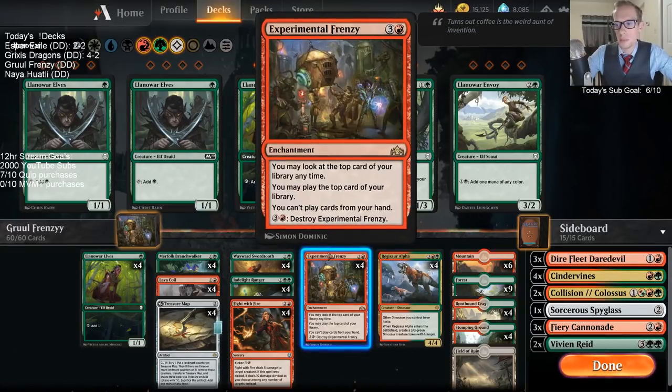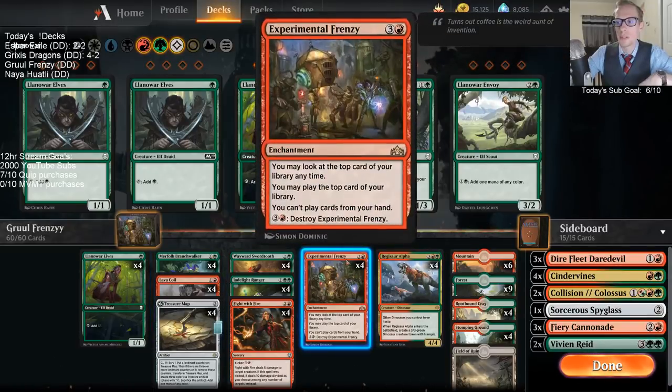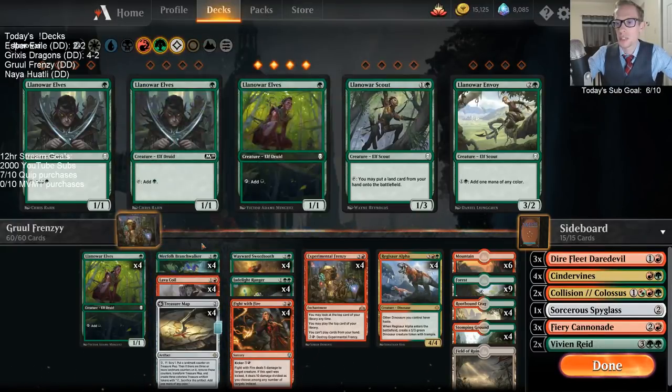With Experimental Frenzy, we can clear lands off the top. If you play a Branchwalker and your next card is a land, you'll be drawing it. But of course, when you have Experimental Frenzy in play, you can't just play a Branchwalker from your hand. You still just have to have a Branchwalker show up on your library, play the Branchwalker, then explore, and so on. But you can kind of play around with your library with these cards.